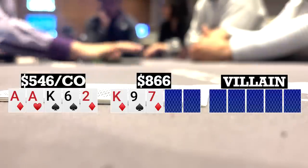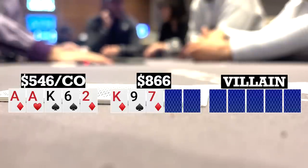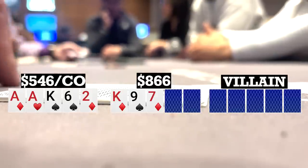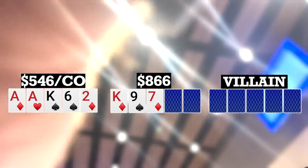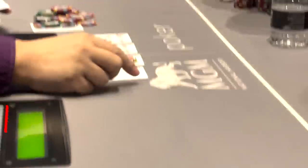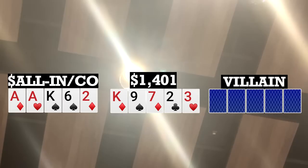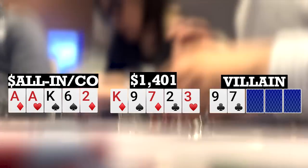Flop comes king-nine-seven with two diamonds. My opponent checks to me and honestly, if I didn't have the diamond draw here I'm not sure what I'd do, because king-nine-seven is going to smash a lot of Broadway and rundown type hands. But having the diamond draw and being under one SPR, I just push everything in the middle. The opponent thinks a bit and folds, so we win the side pot and go heads up with the short stack. Turn brings a two, river brings a three, so I don't hit my flush but I do make two pair. The early position player turns over nine-seven of clubs for flopped two pair and mucks, so we take down a decent pot.